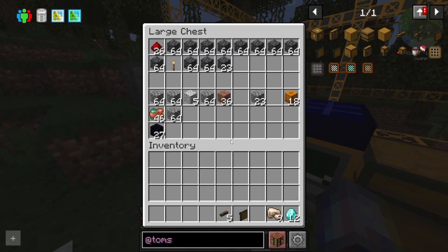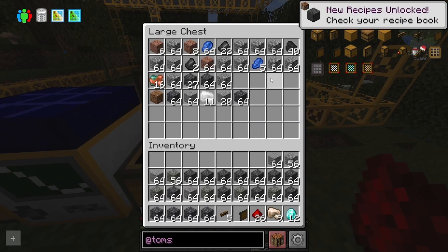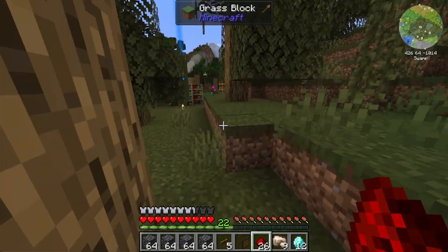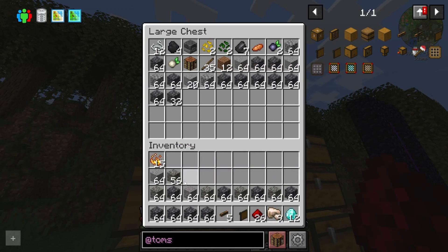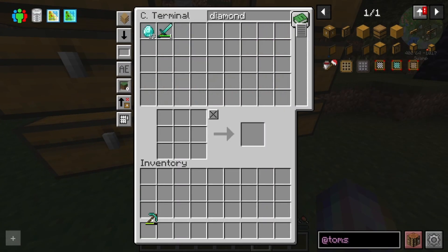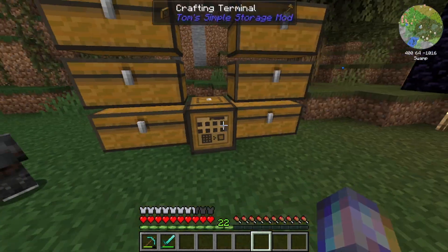This probably definitely needs more storage as well, because we are running into an issue with a lot of deep slate, which I really in all honesty don't need a lot of. But it's fine. I'm hoping that will generate us quite a bit of diamonds. This guy made more blaze powder for us — he actually gave us 15 blaze powder, we really didn't give much.